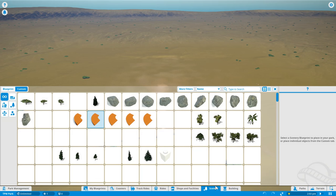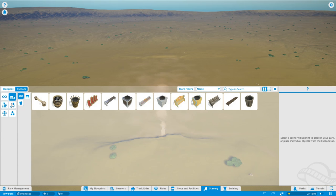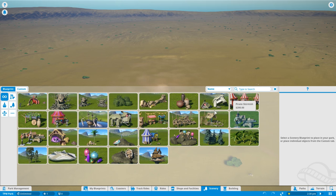Scenery and buildings are actually two separate things here, which is quite different to Roller Coaster Tycoon. You've got rock work, lots of planting, clocks, columns — so much stuff, it's crazy. These all split into path extras, nature, props, special effects and art shapes. Special effects is a great one — you've got fire, water fountains, mist, smoke, park speakers, electric grids and little Tesla coils. There are even some Frontier-built blueprint scenery items. So much to see and discover throughout scenery.